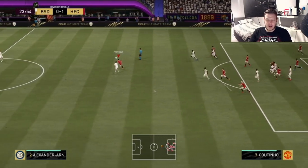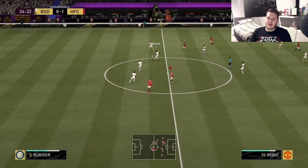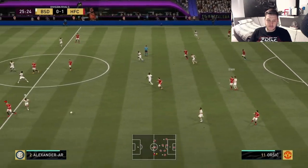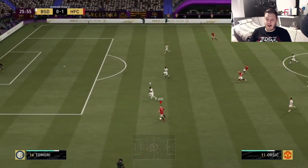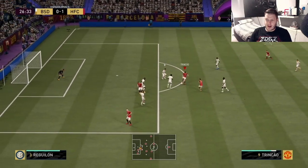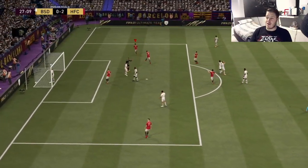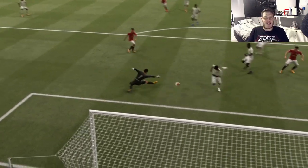Trincao with the header. Coutinho with 72 pace - what's he going to do? These balls out wide - I am exploiting the fact that Trent Alexander-Arnold is nowhere. Trincao, nice - through to Coutinho, low driven. 2-0! That was a really really nice bit of counter-attack football, started by a long pass from Nicola Stark.